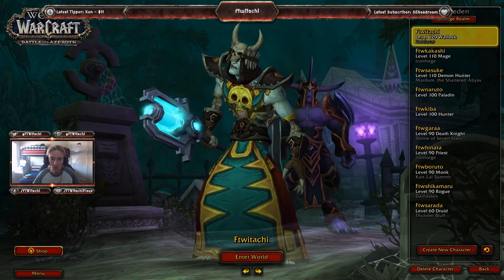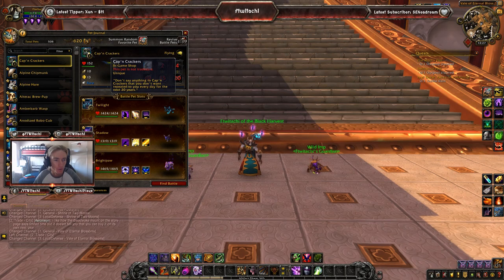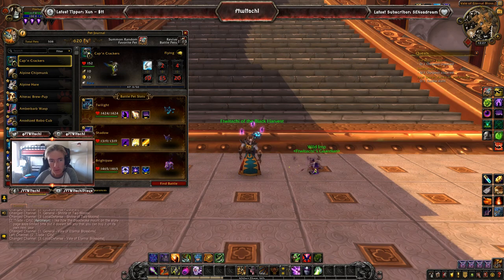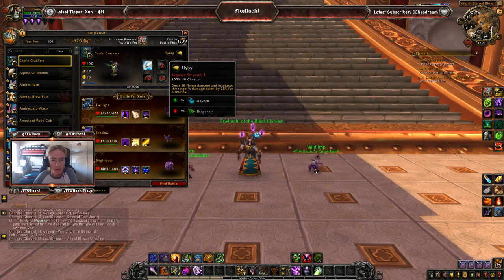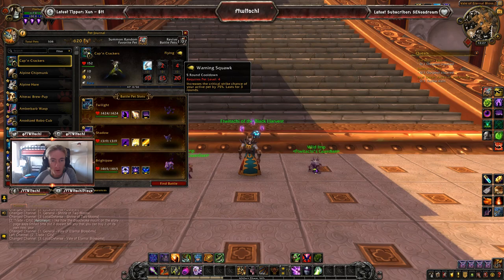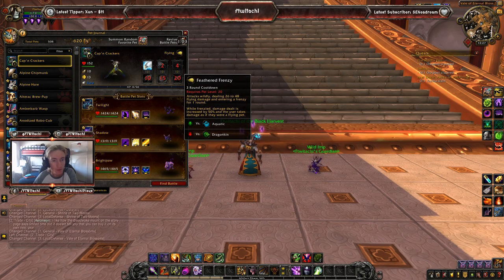I cannot wait to check it out. We have Captain Crackers, who currently needs to be unwrapped. You get Captain Crackers at level one with 10 attack, 13 speed, and 152 health. It is a flying type with moves including alpha strike, flyby, warning squawk, flurry, coin toss, and feathered frenzy.